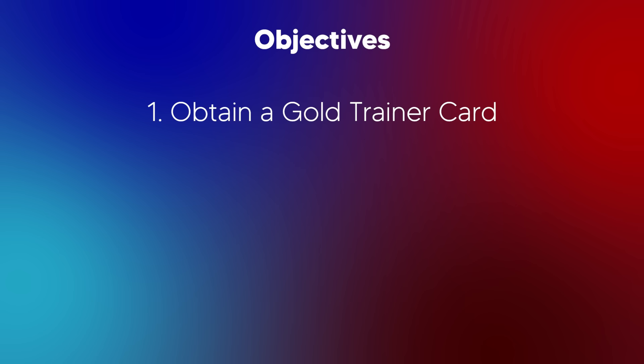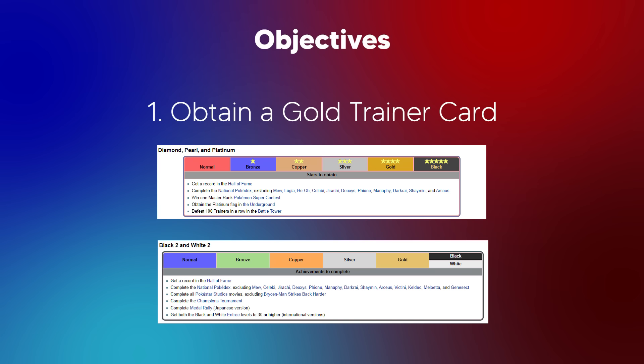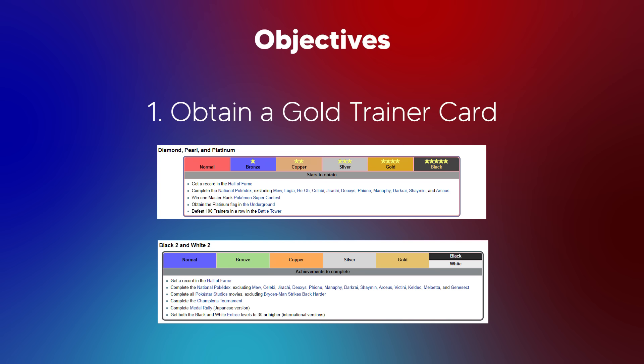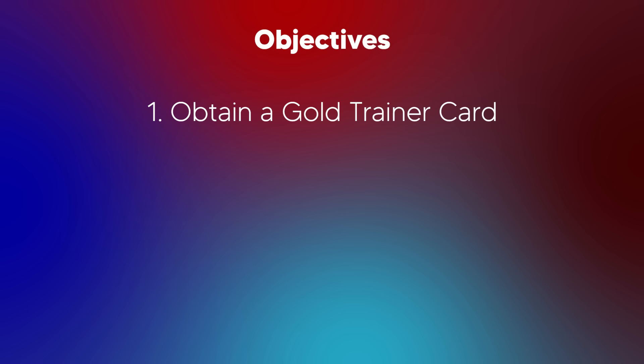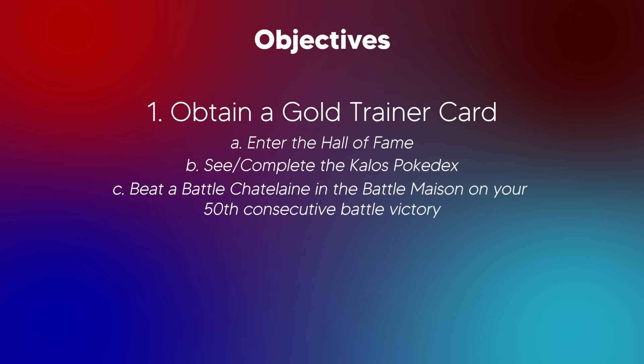Number 1: Obtain a Gold Trainer Card. Similar to the other mainline Pokemon games, we're able to obtain different colored Trainer Cards when we complete specific requirements, and our Trainer Card's color will change. While the highest pedigree of Trainer Cards had always been the Black Card, starting with the Generation 6 Pokemon games, the highest color you can achieve would be a Gold Trainer Card. To achieve that color, your character must achieve three things: Enter the Hall of Fame, see or complete the Kalos Pokédex, and beat Battle Shadow Lane in the Battle Maison on our 50th victory. Once we complete either one of these, our Trainer Card color will progressively change, starting from Blue to Silver, and finally to Gold.